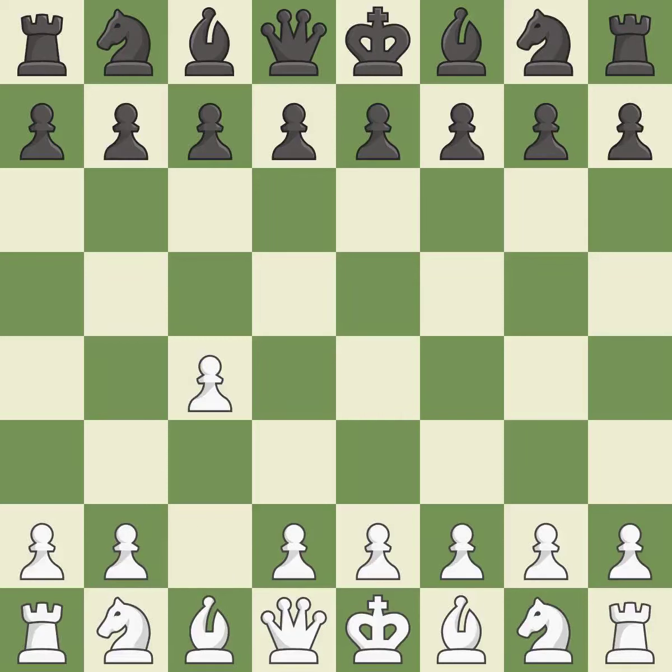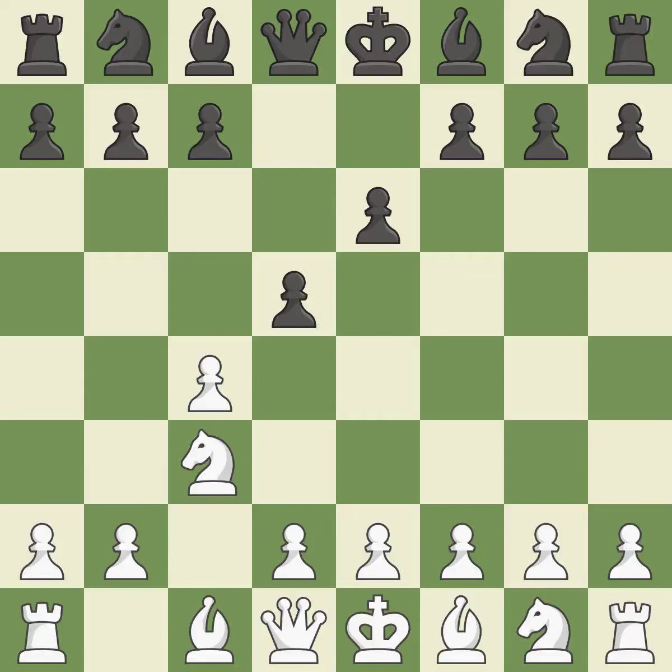In the English opening, White plays c4 to take control of the d5 square without sacrificing a central piece. This is a more patient opening. The pawn push on d5 is ready with e6, and the bishop on the dark squares can advance. This develops a knight from its starting square, activating it. By moving a bishop from its initial square, this activates it.